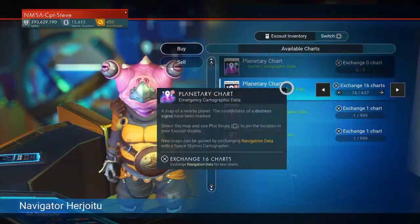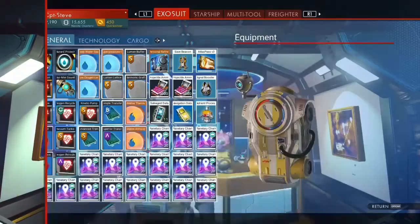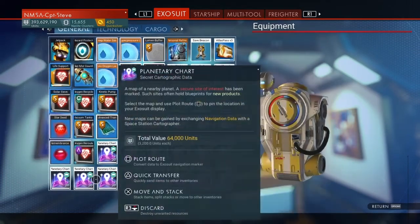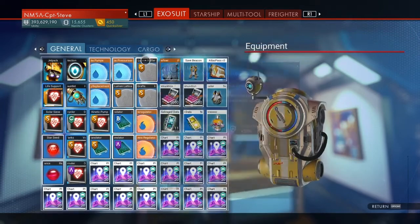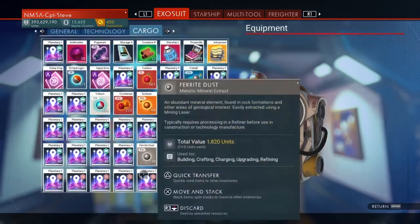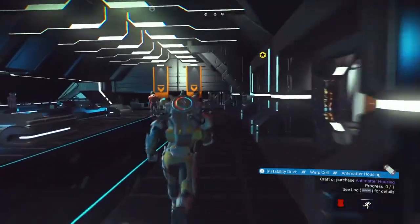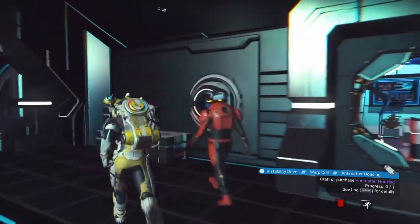I've got no free slots left now, so let's go and see if I can sell all this. I'm going to get 64,000 units per stack. It's even got into my expanded cargo. Right, well let's go sell this and see how much units I get for all of that.